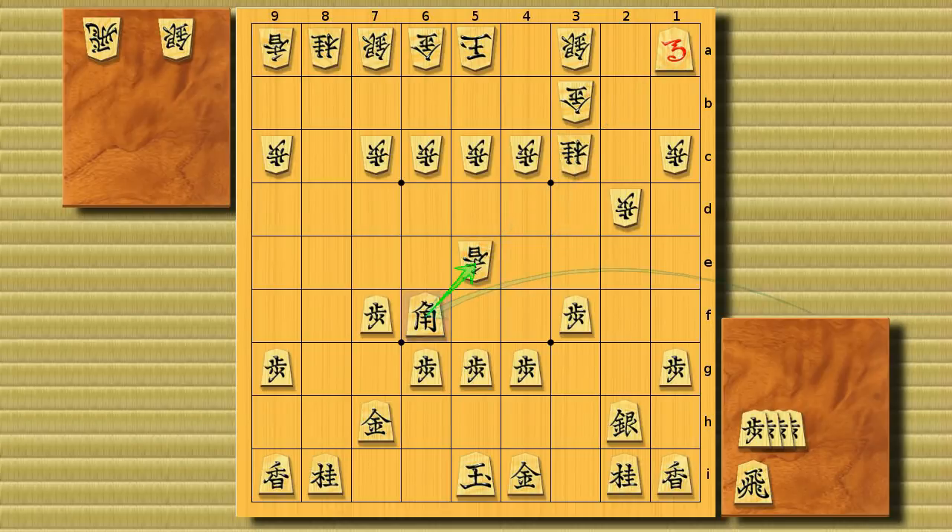So after all, this is the consequence that follows the Bx3f variation. That's all for the Bx3f variation. In video number 3, we're going to cover 0-6f, which is said to be a little bit better than Bx3f. I hope this video helped, and I'll see you next time. Goodbye.